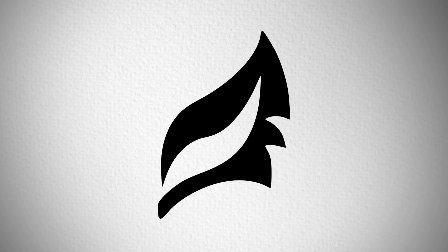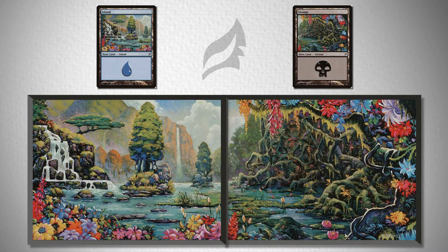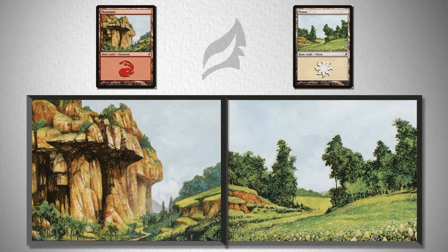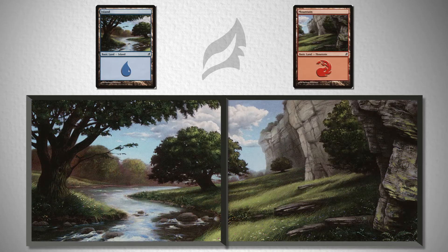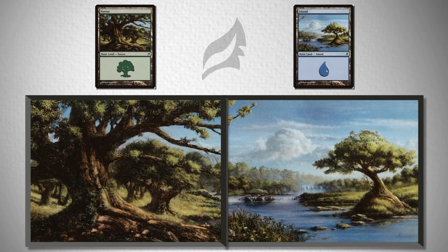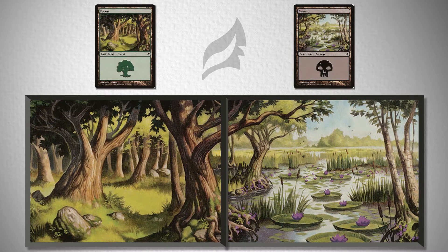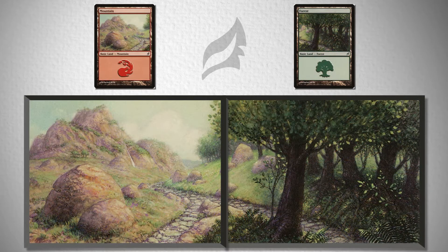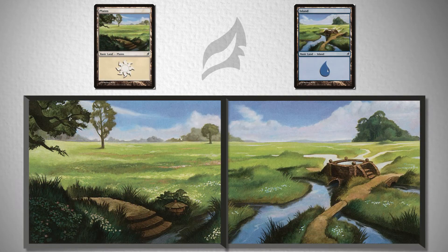Did you know that the original Lorwyn lands form two-color panoramics for each one of the ten color pairs? Dimir, Orzhov, Boros, Izzet, Selesnya, Simic, Golgari, Rakdos, Gruul, and Azorius. They just look amazing, don't they?